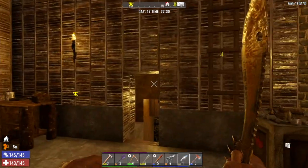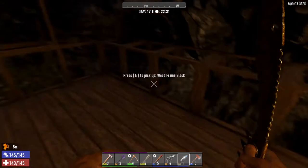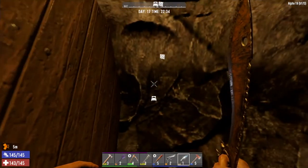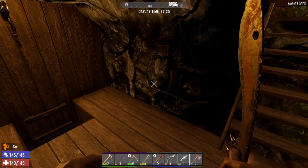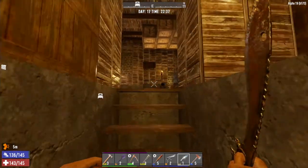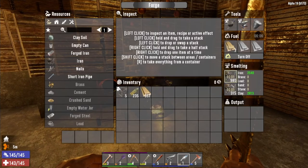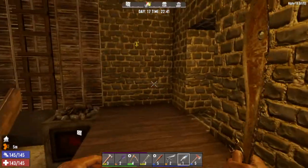We have a ladder going up — I'll show you that in a second. We'll go down here first; this is just kind of a mining area I had going. I haven't found any resources here other than stone, but this goes all the way down to bedrock and opens up down there as well. I'll probably wind up putting the forges and the chem stations down there when I get multiple ones running, so I'm not calling in too many screamers — because when these guys are running, cooking, we're going to call in screamers for sure, especially chem stations and forges together.